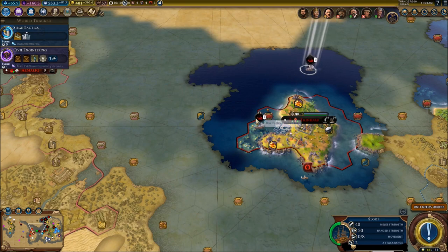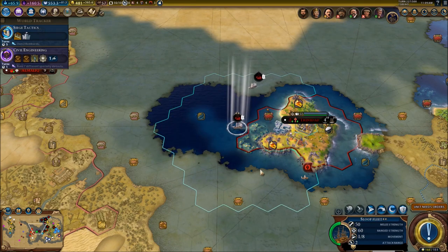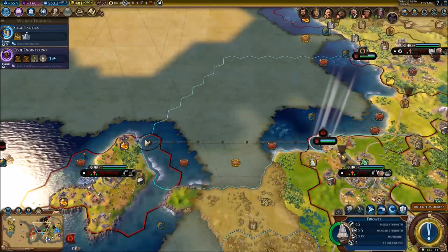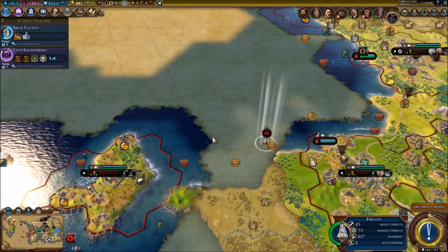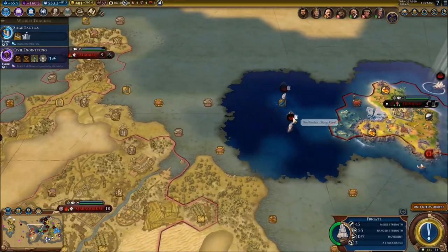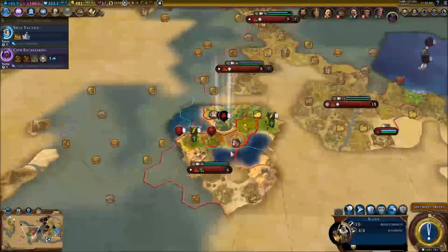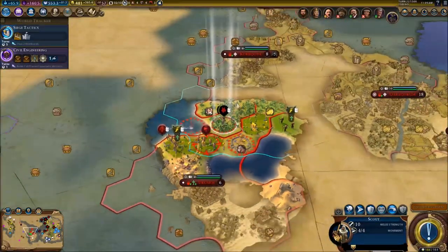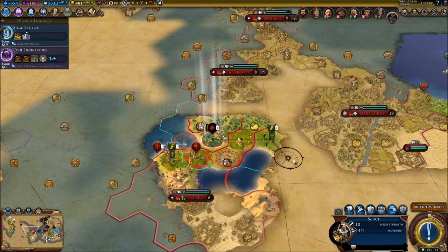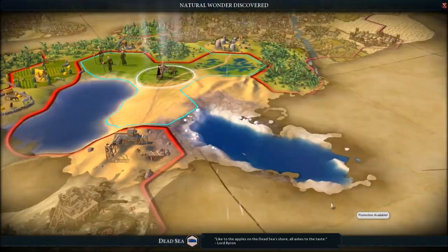Let's continue to send our ships over here. I do have a frigate that I can actually send now - I quickly purchased a frigate on the last video. That's really good. Let's send him over there. We're going to control the sea lanes and attack them a lot.